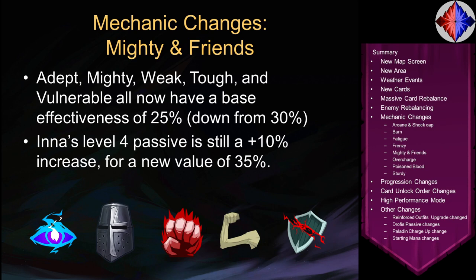Another change: Adept, Mighty, Weak, Tough, and Vulnerable, which previously had 30% effectiveness, now only have 25% effectiveness by default. So Adept is 25% more status, Mighty is 25% more damage, Weak things do 25% less damage, Tough things take 25% less damage, and so on. The level 4 passive is still a plus 10% increase, so the new value is 35%. Items like Blessed Belt that give a plus 20% bonus to Adept, Mighty, and Tough still work the same way with the same numbers.